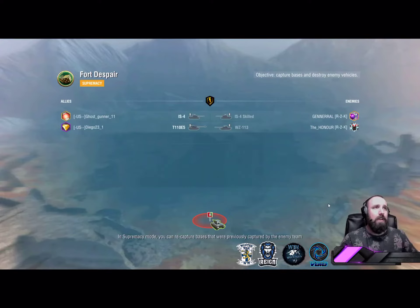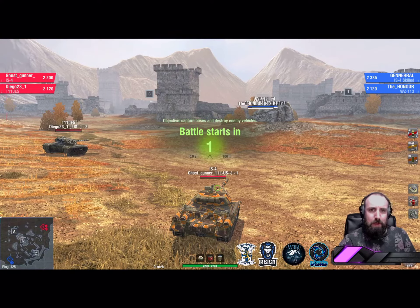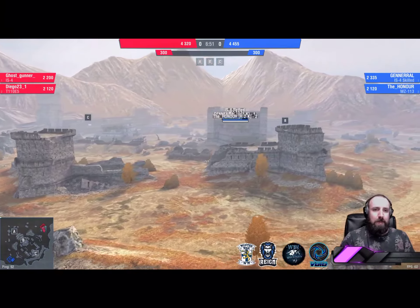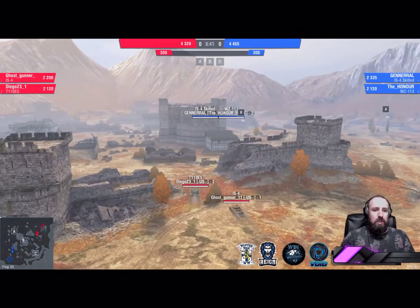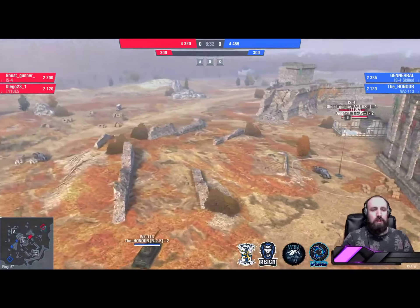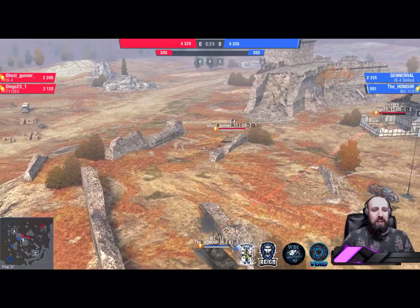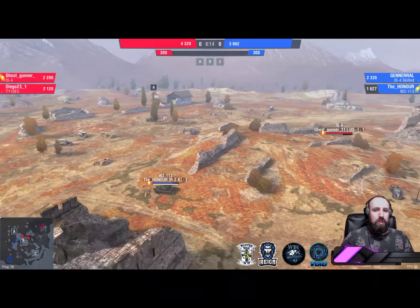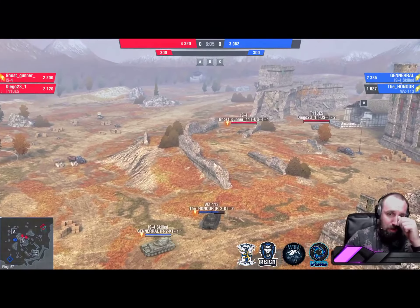Next up: Mr. Non-Stop Highlander, Shocky — lovely. Same tanks. We've got Ford Despair; we haven't seen Ford Despair in quite a while, first time this evening. It's been done to death in the 2v2 format — they know what they're doing but aren't quite sure what to expect from their opponents. Both teams quite slippery, never to be underestimated. The Honor again, tremendous speed on the WZ-113, secures that position early on but not fast enough to deny Ghost Gunner the opposite spot. Diego rolls through the side on the Honor, and the Honor takes another hit from Ghost Gunner. The WZ-113 really not coming out on top from that opening engagement.